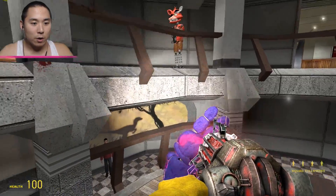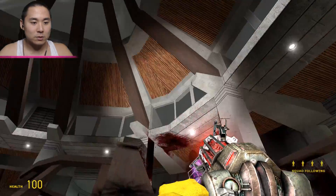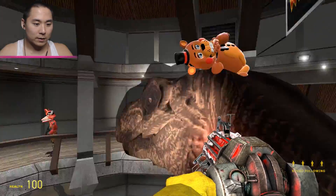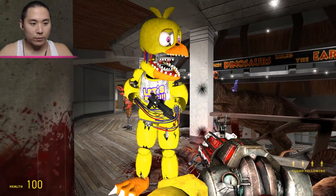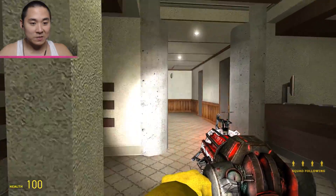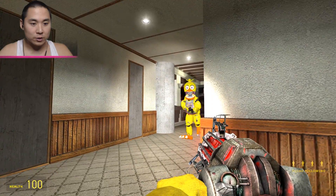Just gonna throw him down there and call it good. Did anyone die from that? Withered Bonnie is gone — rest in peace, it was nice knowing you. That was probably the saddest death of this whole episode. We're running low on guards — we only have Withered Chica and Withered Foxy left because I accidentally killed Withered Freddy.